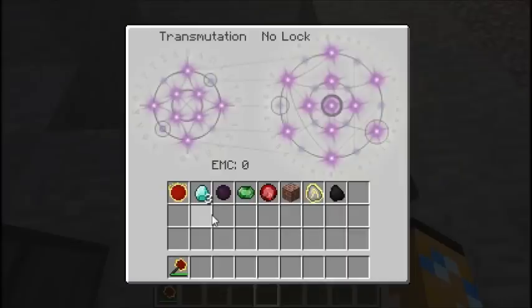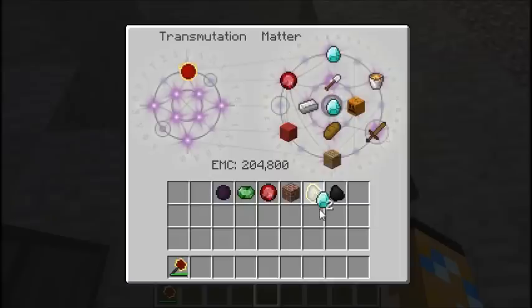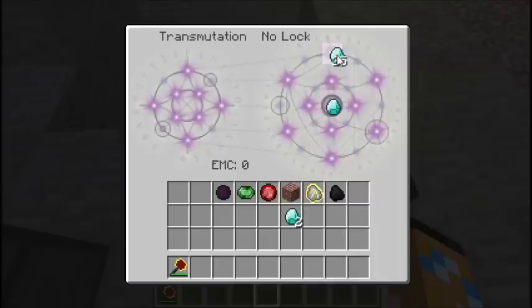Another feature of the Transmutation Tablet is that you can place an item on the left and drop your target in the center on the right. When you set a target, it will automatically shift the grid so that your target is always in the top slot, so you can click repeatedly to get however many you want.